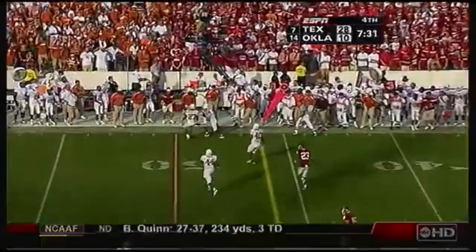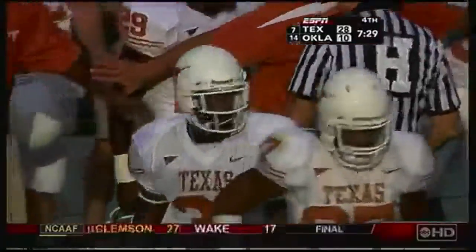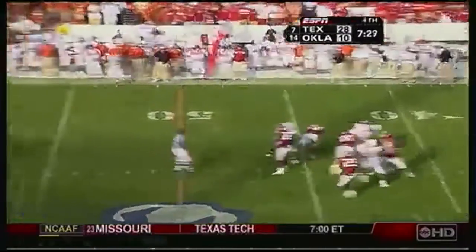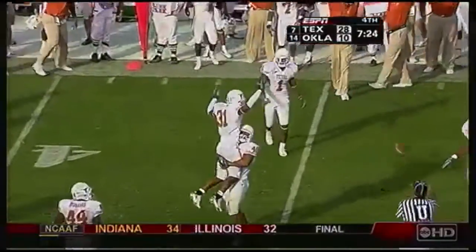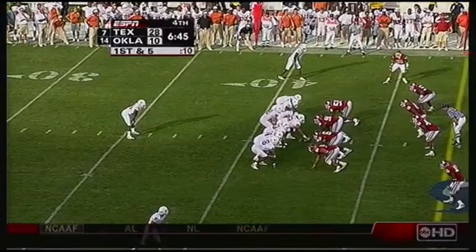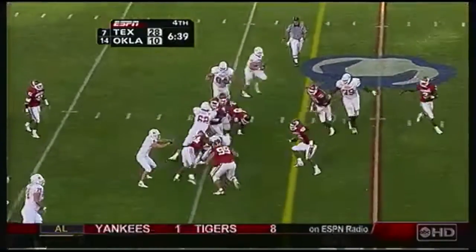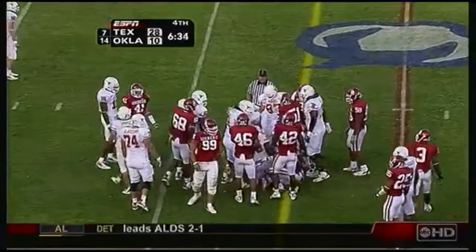On third down, Thompson throws — completes it to manual Johnson. That was Aaron Ross in that zone, 49 yard line, first down Oklahoma. Thompson, quick slant — and it's intercepted! Picked off by Aaron Ross. He's got another big play. That might seal things right there. Charles waits, waits for his blockers, and he almost got to the first down marker — good-looking four-yard run.